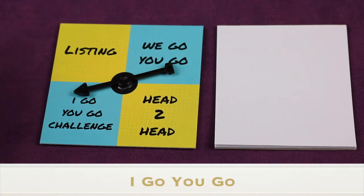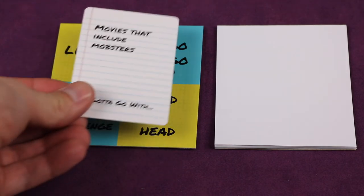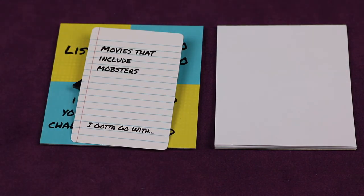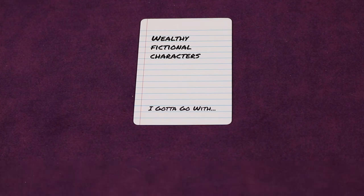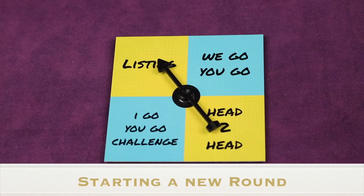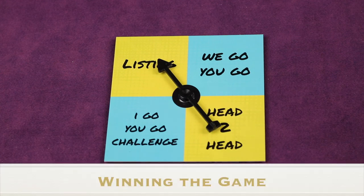The 'I Go You Go' works the same way as 'We Go You Go,' except that once the category is read, each team selects one player who will be the only one able to answer throughout the round. Everything else works the same. In any round, if you don't want the category card drawn, you can trade it in for a new one at the cost of three points. After a challenge is over, the team clockwise spins the spinner and this continues until one team has 50 points and wins the game.